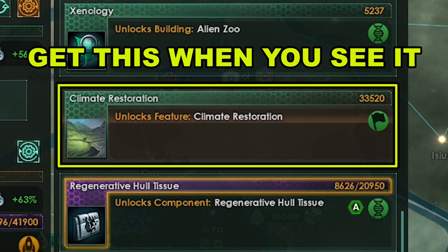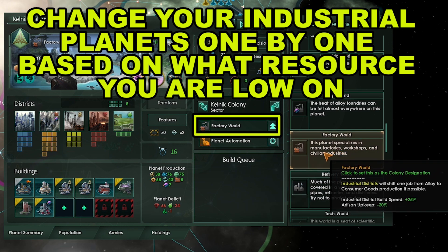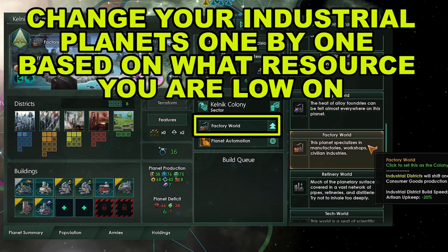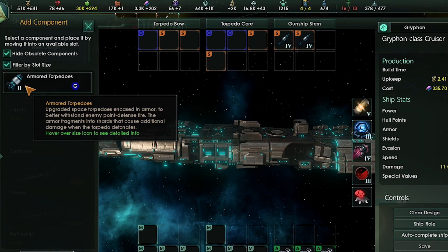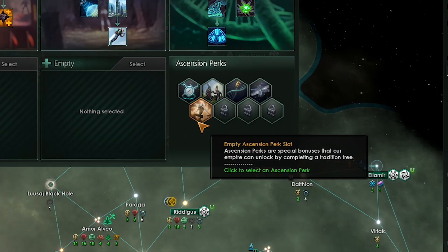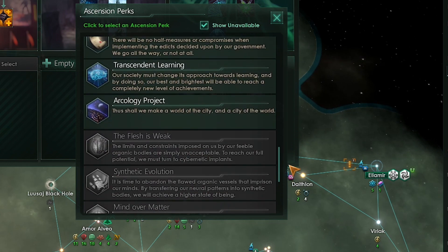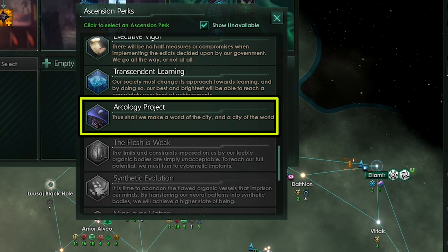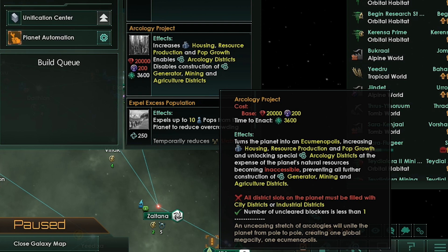Once you think battleships are going to start coming out, add torpedoes to your missile cruisers and change the computer to torpedo from artillery. We finally finished the adaptability tradition tree so we got a new ascension perk — we are most definitely picking up Arcology project. Remember if you don't have the Megacorp DLC that's fine — you could always choose Defender of the Galaxy to do lots of damage to the end game crisis. Since we took Arcology project we are going to start grooming one of our unification centers to become an ecumenopolis or Arcology. We will need 20k minerals, all districts filled as city or industrial districts, and it also costs 200 influence — so all of those mining habitats we've been building are really going to start paying off.